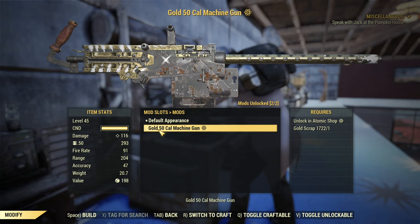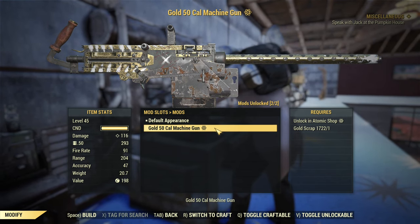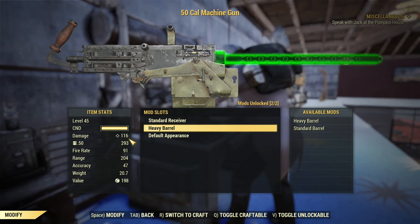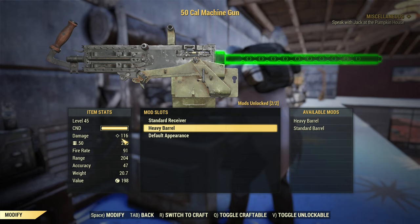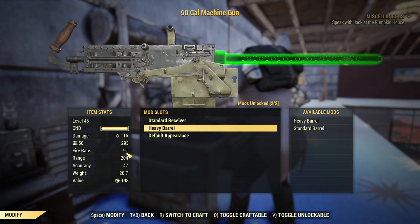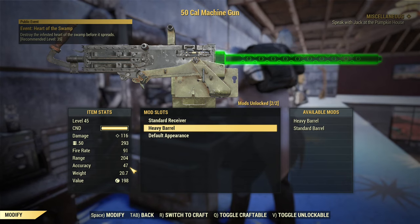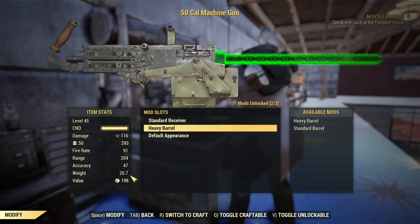About the paint, I have this gold 50 cal machine gun paint that occasionally appears in the Atom Shop. About the stats: the 50 cal equipped with a heavy barrel, with all perks and in the Nerd Rage threshold — which means low health — is doing 116 damage per shot. It uses 50 cal ammo, has a good fire rate of 91, good range of over 200, and accuracy is decent for a heavy gun. It's on the heavier side at 20 pounds.